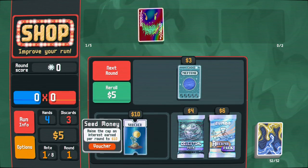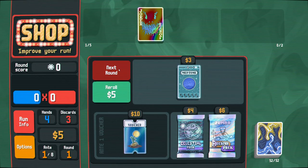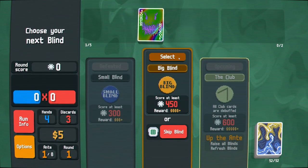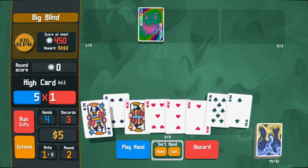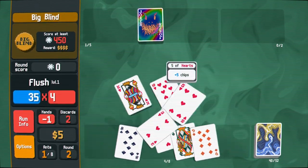Neptune is for straight flush — probably not going to see many of those. I'll leave it for now. Just sticking to the old strategy of finding flushes.